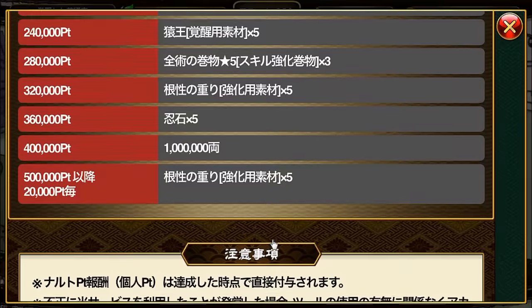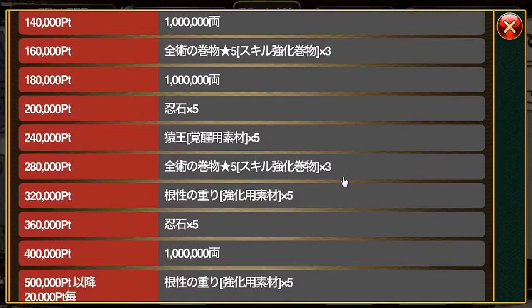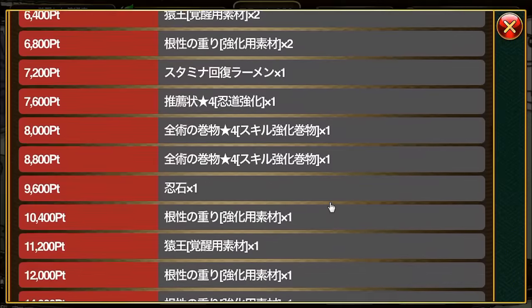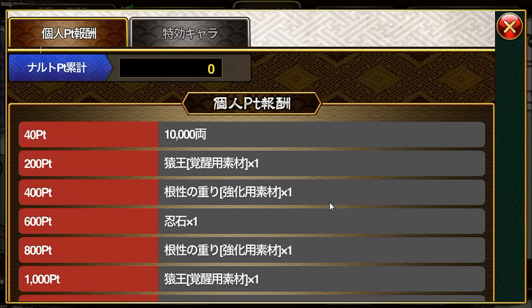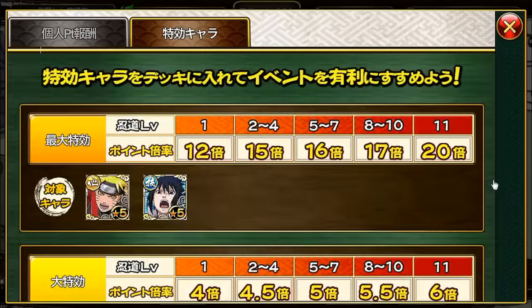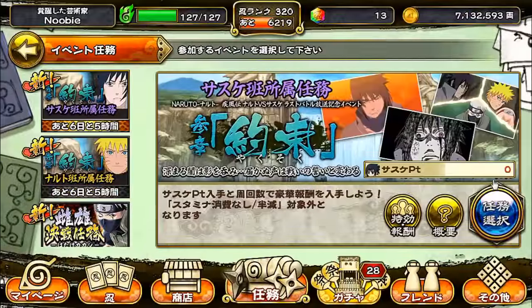At 400,000 points and 500,000 points, and every 20,000 points afterwards, you get five Rock Lee training materials. The reason you don't see the third ninja gear — as mentioned in my previous video — is because you need to grind the final high-stamina mission, the super ultimate rank, a certain number of times to get that reward.